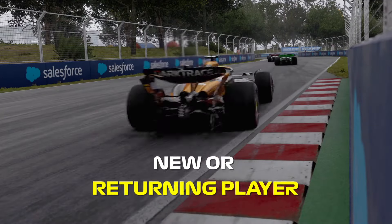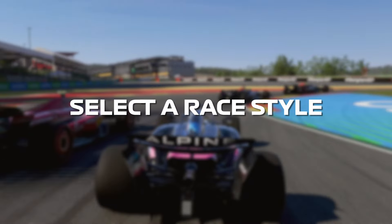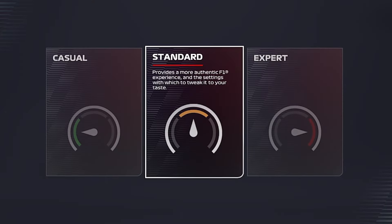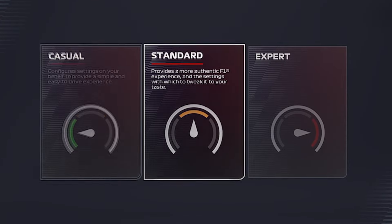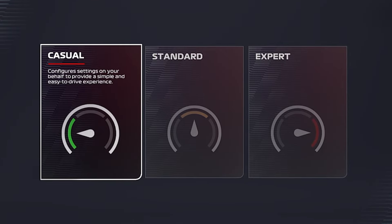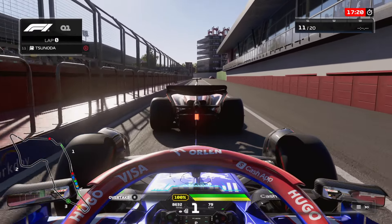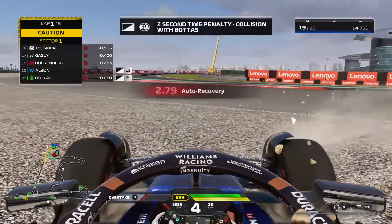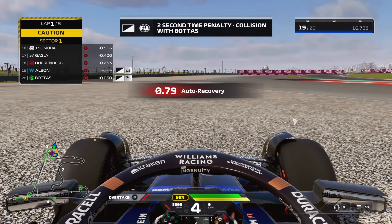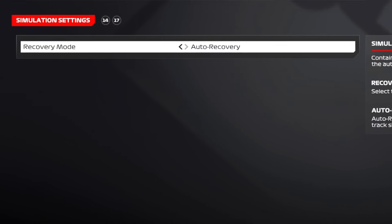Whether you are a new or returning player to F1 24, this video will help you get started. When you first open the game, you'll have to select a race style. This setting changes the complexity of the car handling model you will drive on track. The casual race style is your best pick if you're unfamiliar with racing games. It gives you the easiest on-track conditions, including a more stable car on slippery surfaces like grass, and an auto reset feature when going off track.